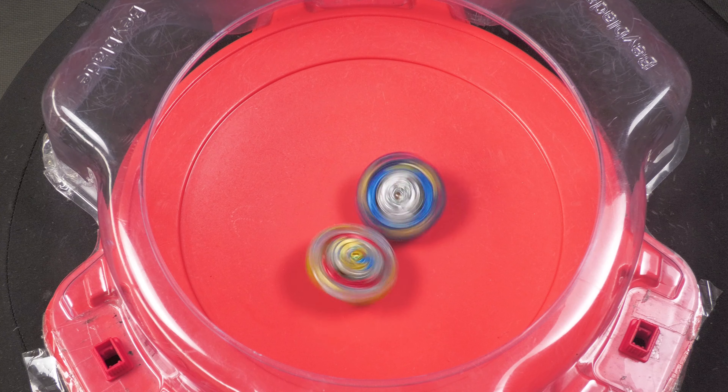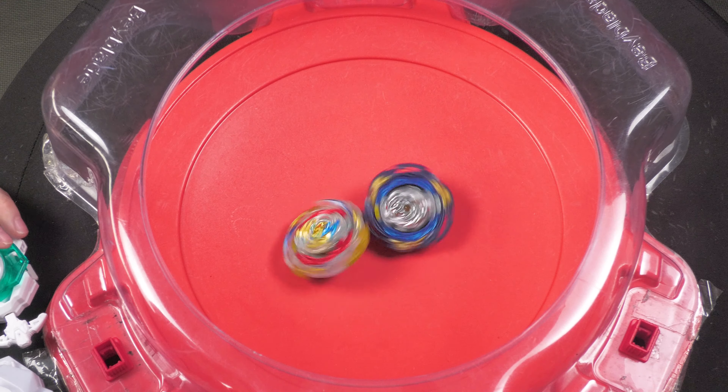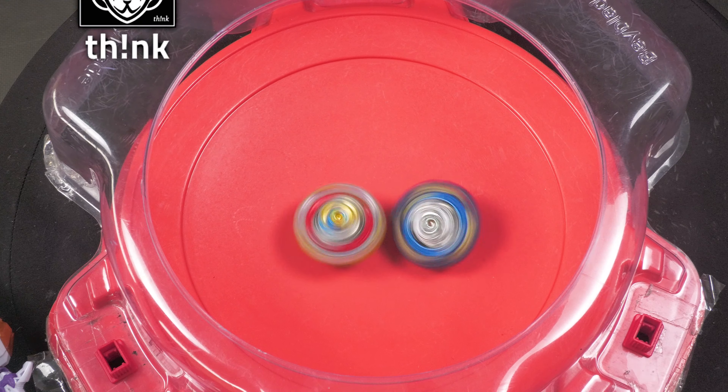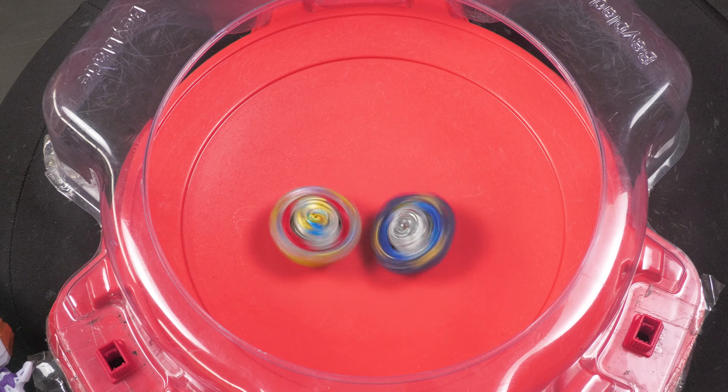Opposite spin is where it can get close and you may get clapped. However, while stamina mode isn't the easiest to win with, if you switch to defense mode — shout out to Think from the WBO for this info — you actually have a pretty good chance of winning. In defense mode, the equalization should be in your favor thanks to the round shape. Either way, it's a solid driver to use.